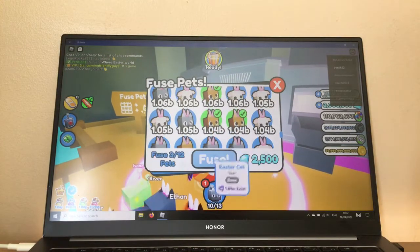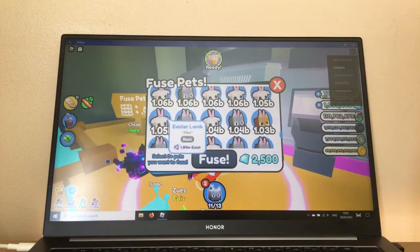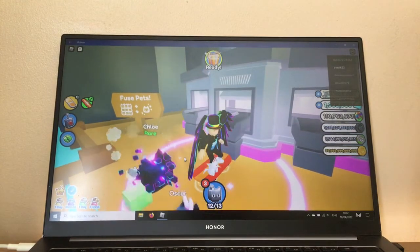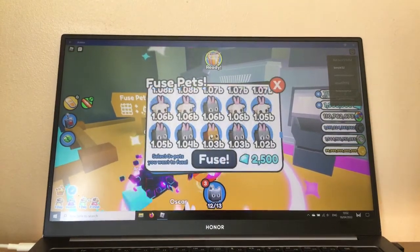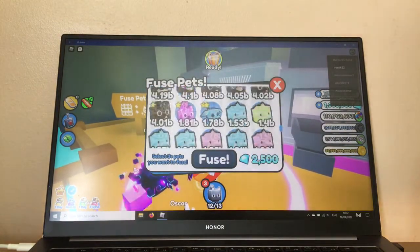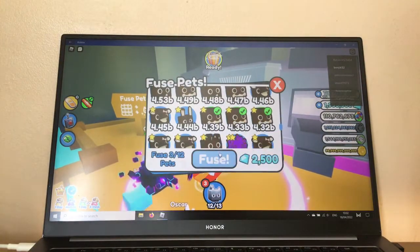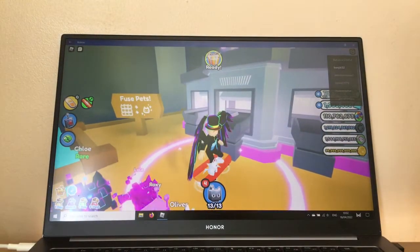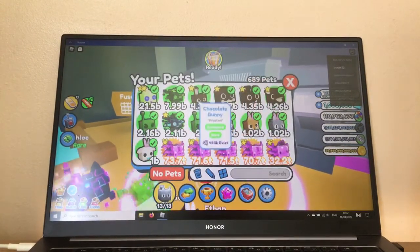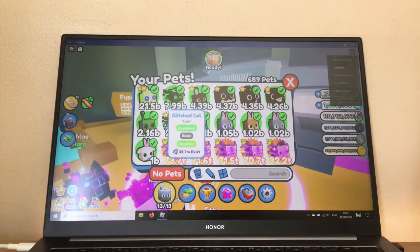Three Easter foxes — normal glitched dragon. Three Easter rams — bleebo rainbow again. Oh my god, this is so bad. Let's just use three chocolate frogs. I wanted to save dogs — wait, what's that? Oh, that's a rainbow glitch! No way — that's good, which got eight billion. I call that eight billion.